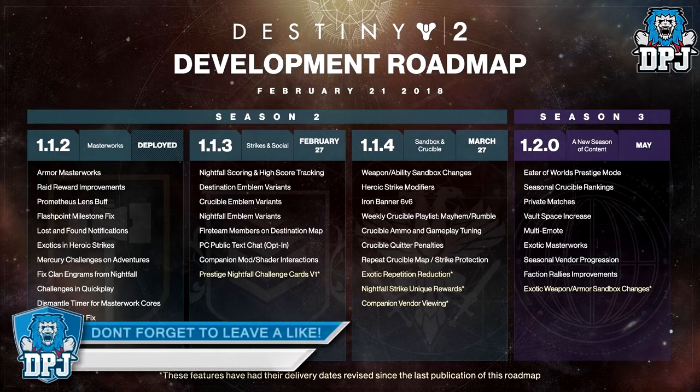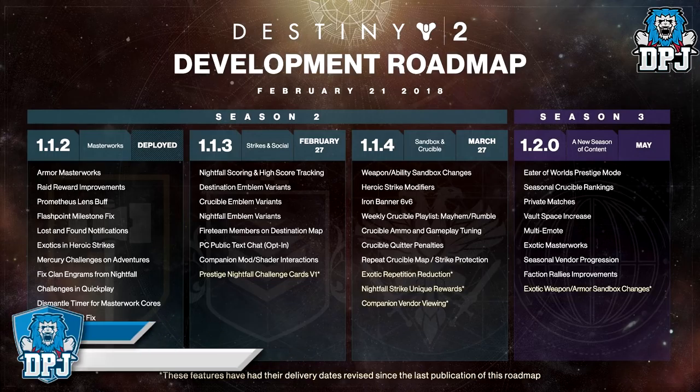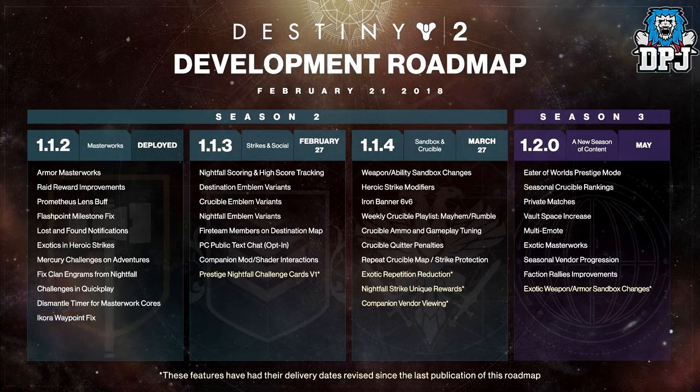With the 1.1.4 updates to the Sandbox and Crucible on March 27th, we received the following: Weapon and Ability Sandbox Changes. This is without doubt one of the biggest and most anticipated updates people want to see, so details here will be extremely interesting. Also Heroic Strike Modifiers and Iron Banner 6v6 — I cannot wait for this. 6v6 in PvP will be absolutely epic, I am absolutely certain.